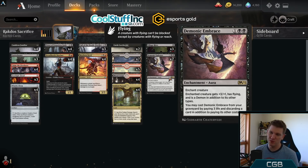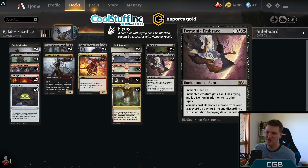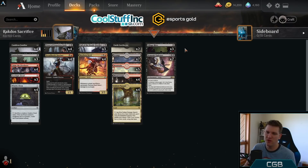Speaking of power, Demonic Embrace — usually the only thing holding this deck back is getting that last couple of damage and getting over the finish line before the opponent breaks up your synergy. Demonic Embrace gets the job done whether it's on a Cauldron Familiar, a Gutter Bones, but especially on a Dread Horde Butcher and on a Mayhem Devil. It hits hard and then it's ready to hit hard again next turn, even if they deal with the threat.